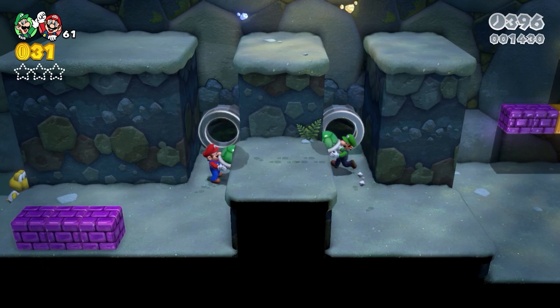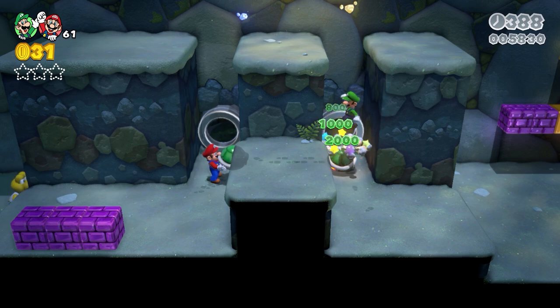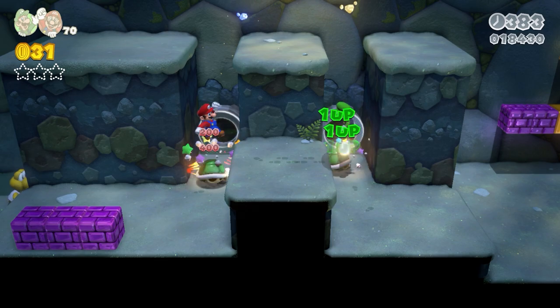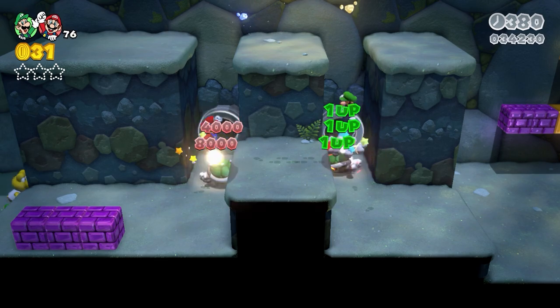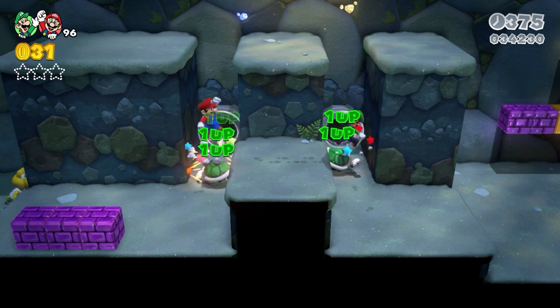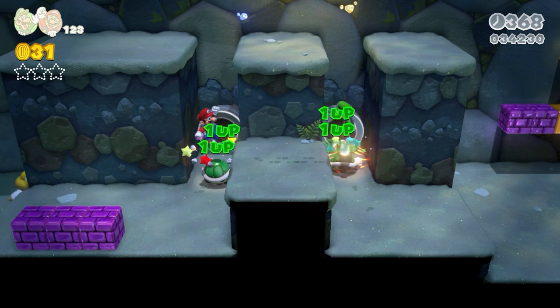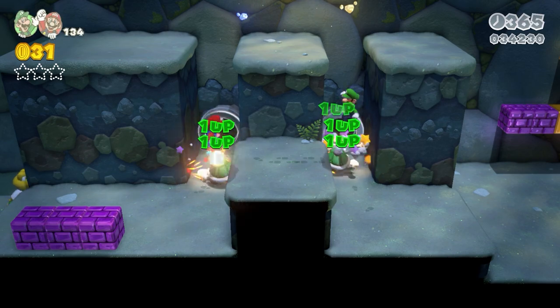I got curious if using two players would cut the time in half for this one-up technique, so I lined up my characters and gave Luigi a start — here he's earning the one-ups — and then I get Mario going. You'll see they're racking it up pretty fast, but I timed it and it's actually about the same amount of time as the other spot.